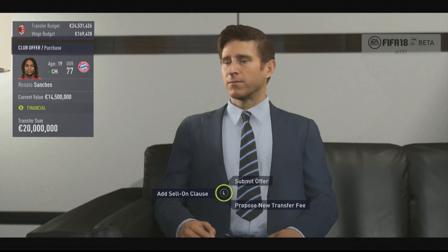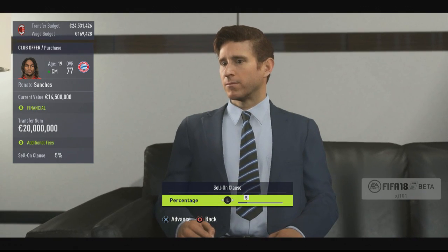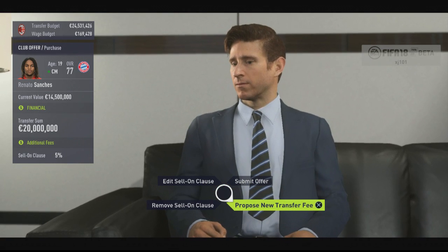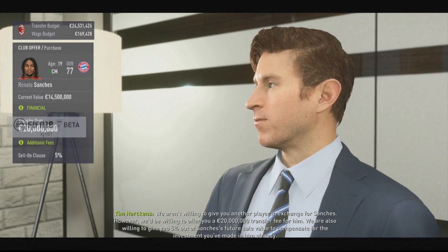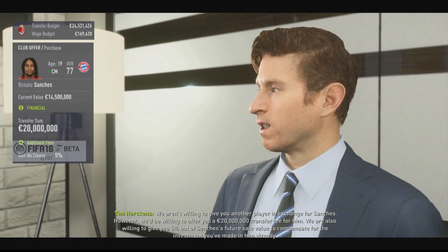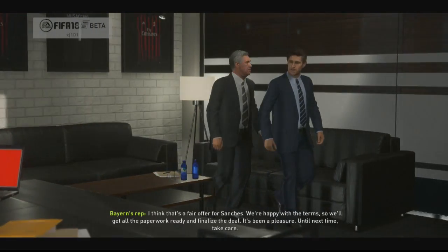Let's go straight in for a 20 million bid with a sell-on clause. I'm going to give them 5% — this is what I do in Football Manager as well. I don't want to give them a lot because if I sell someone for a lot of money, a big chunk gets taken away. Submit offer — 20 million plus a 5% future sale compensation for Renato Sanchez. Carlo Ancelotti has accepted that. He's very happy. Negotiations went down relatively quickly.